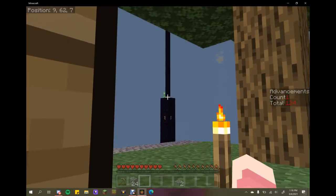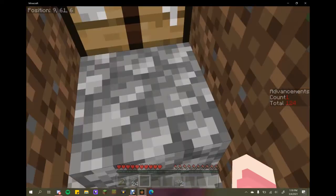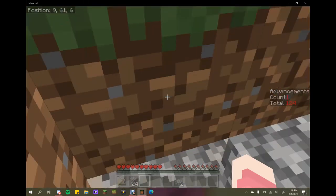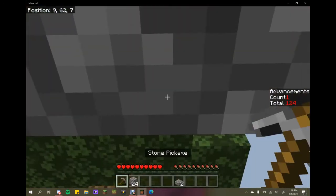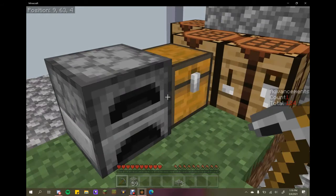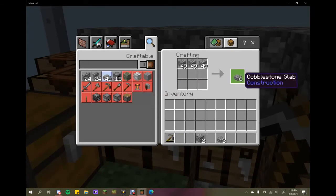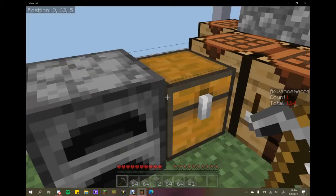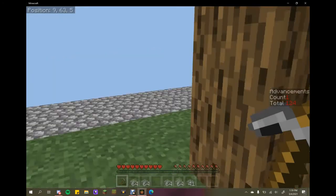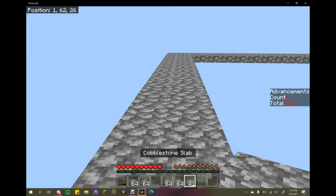Looks like we have some company over there and it's not the kind I like, but he can stay over there for now. A tree grew while I was mining - that startled me. I probably need to move that slab. Before I was mining up cobble waiting for day, so let's make all this into slabs and see how far we can get the platform out.